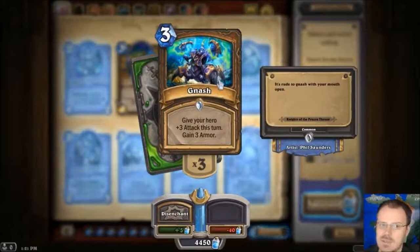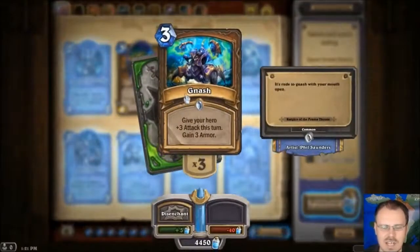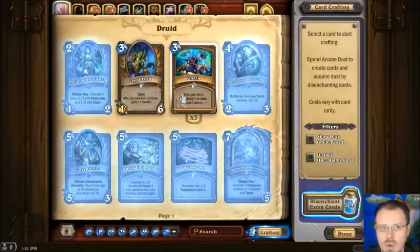Nash is the 3-mana version of the deal — gain attack and gain armor for one turn thing. So gain 3 armor and get plus 3 attack for this turn for 3. I think I like this better than Bite. I almost found Bite at 4 was kind of expensive. And also, Bite was in the same mana slot as Swipe. I'm much more likely to imagine putting 2 Nashes and 2 Swipes in a deck than 2 Bites and 2 Swipes, which cost the same. As much as it's an uninteresting card and it's partway between cards that already existed, I think I like this option better than Bite, possibly.